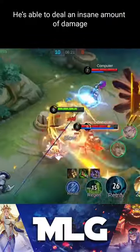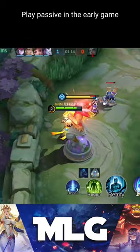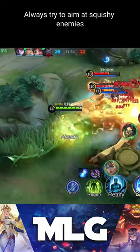Badang is similar to a marksman. He is able to deal an insane amount of damage, but he is very dependent on items. Play passive in the early game, last hit all minions, and build Demon Hunter Sword before you go on a rampage. Always try to aim at squishy enemies.